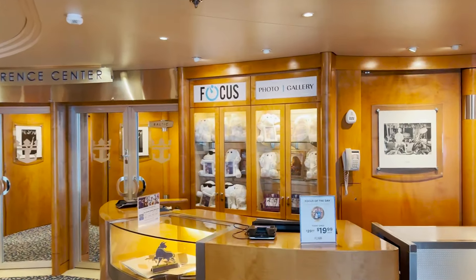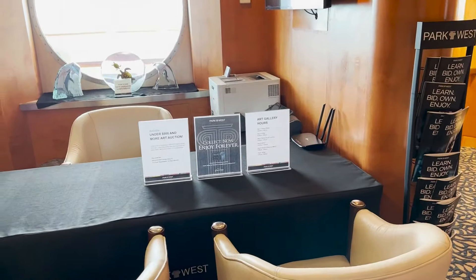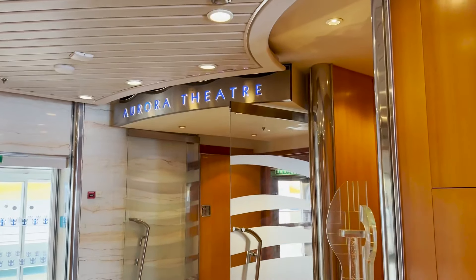Continuing forward on the starboard side, we see more art on display and the Park West desk where you can speak to someone about purchasing art. At the very forward part, we arrive at the forward elevators and the entrance to the Aurora Theater — a two-level theater with balcony seating, used for original production shows, headliner acts, and movies. You can access it from either starboard or port. On the port side, there's also another entrance to the conference center.